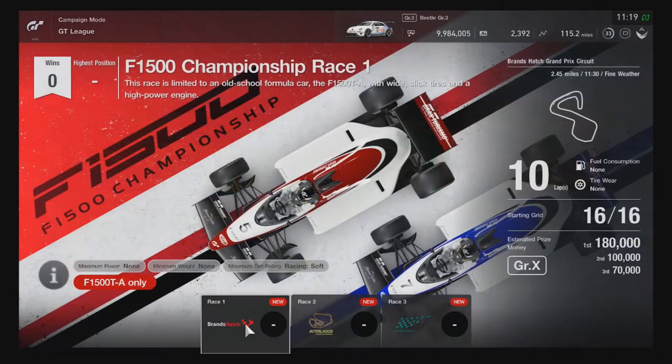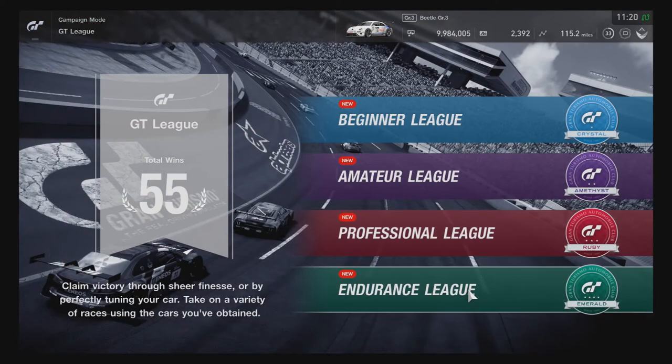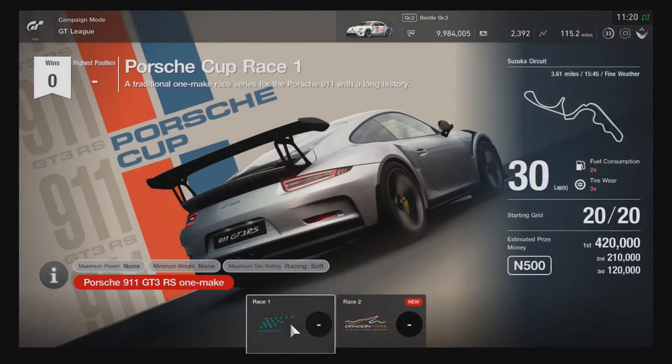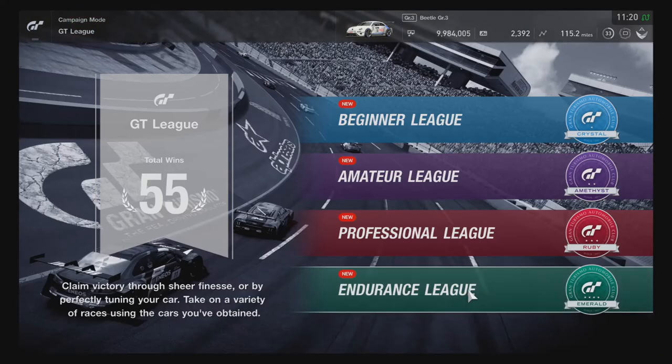Definitely more ways to get easy money. Then you have the F1500 Championship with ten laps on Brands Hatch Grand Prix Circuit, ten laps on Autodromo de Interlagos, and ten laps on Suzuka Circuit — good ways to test these cars out. And there's a new Porsche Cup Endurance League with thirty laps on Dragon Trail Seaside.